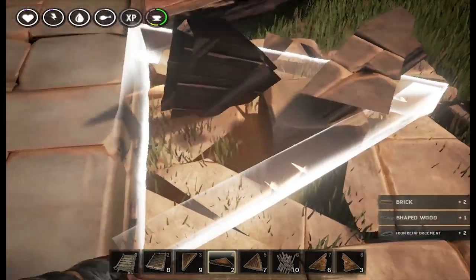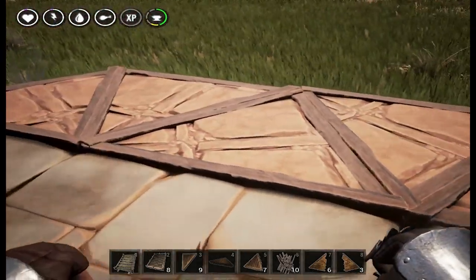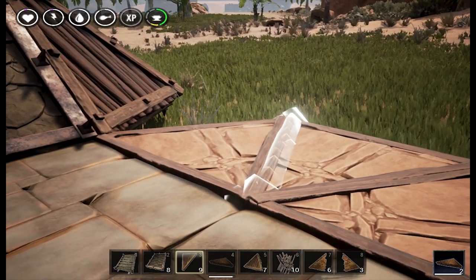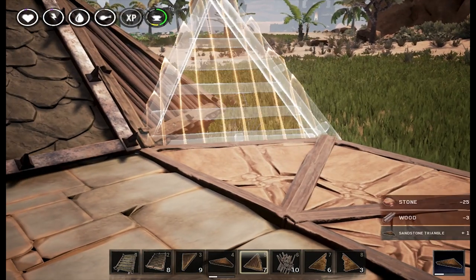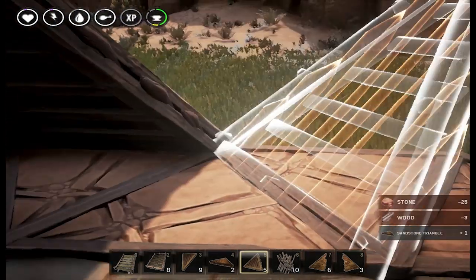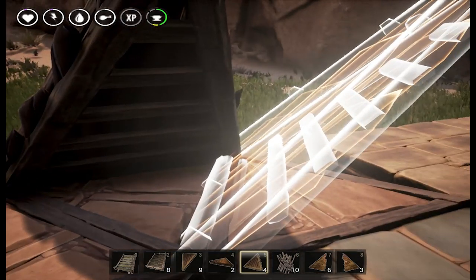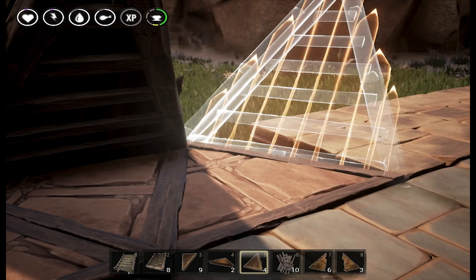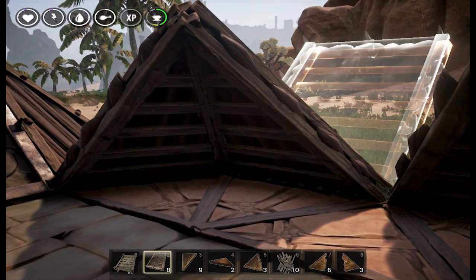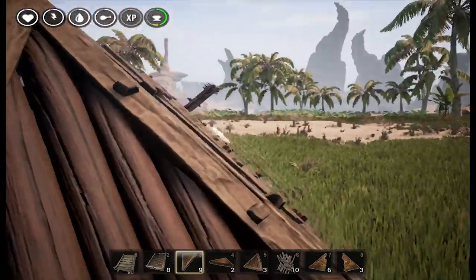If you want to do something a little longer — okay, that's just kind of a standard roof here. Now if you look, oh no, we have a gap. What you're going to need are those inverted pieces right here.